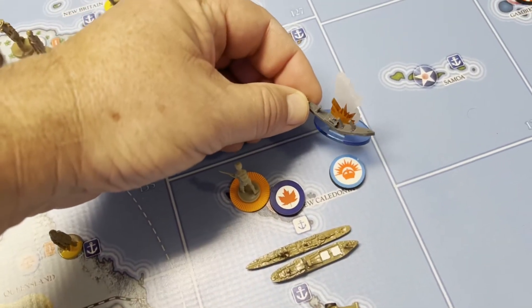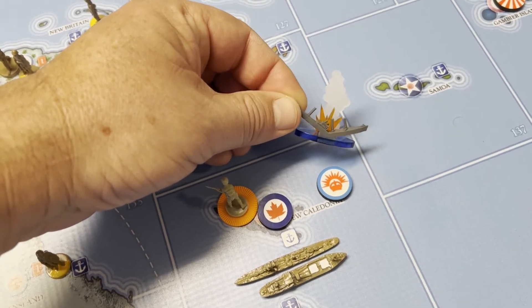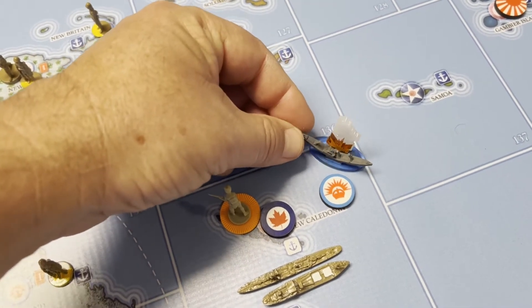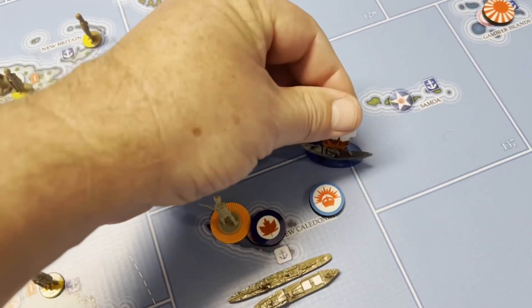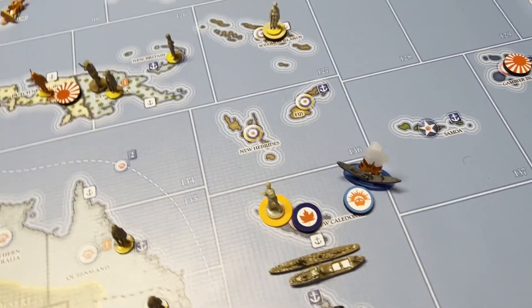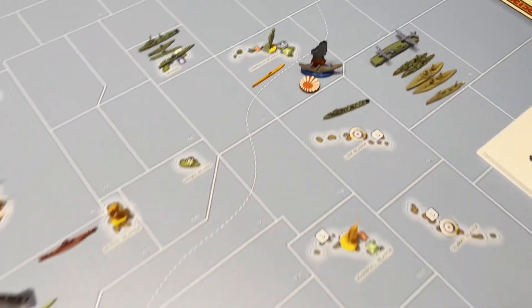I got some new naval combat markers, which are kind of cool — that ship going down. I don't have the ship glue done yet, I'm going to paint it because it's just flat gray. But I did glue the rest together: the smoke, the flame. So those will be my new naval combat markers, as you can see with the one up there off Hawaii.